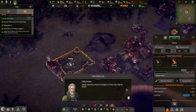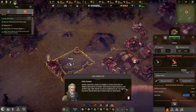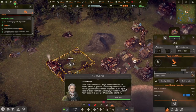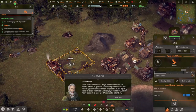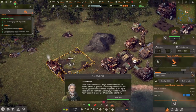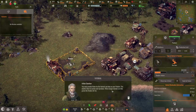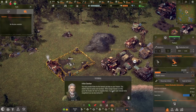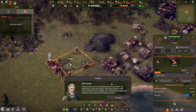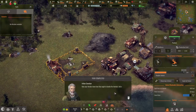Animals captured by a hunter are brought to a pasture where they are tended to by herders. Some animals produce resources such as milk or eggs. Other animals can only be slaughtered to eat. On each pasture, you can choose which type of animal ought to be kept there. You must provide water for the animals. When enough animals are fully grown, the herder will start to slaughter them — or you can instruct the herder not to do so.